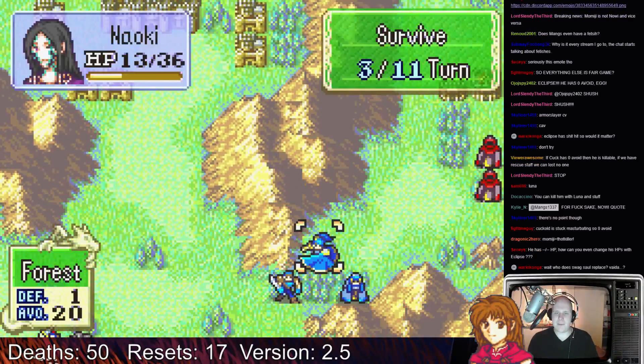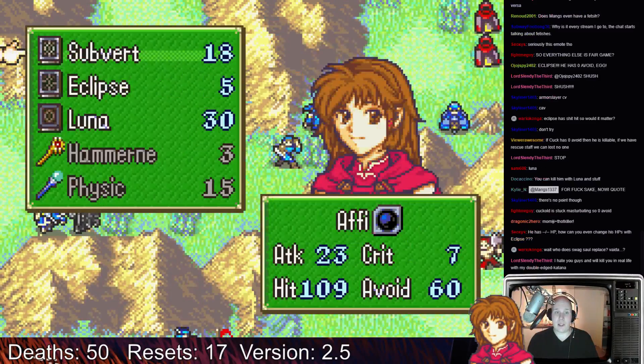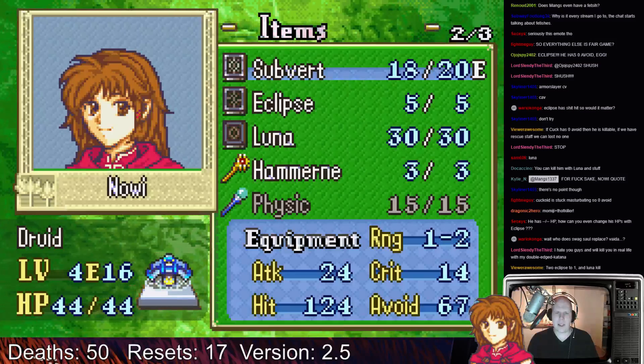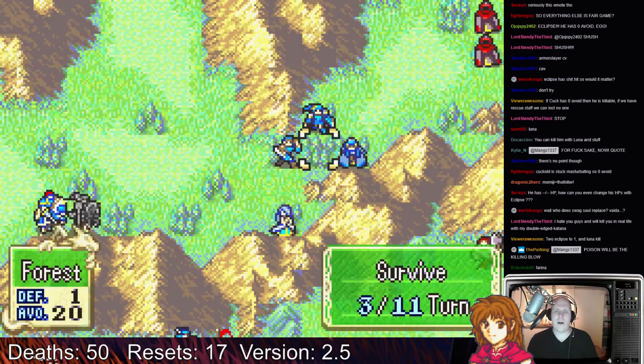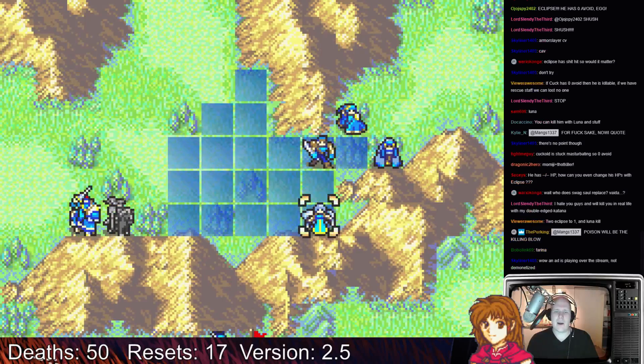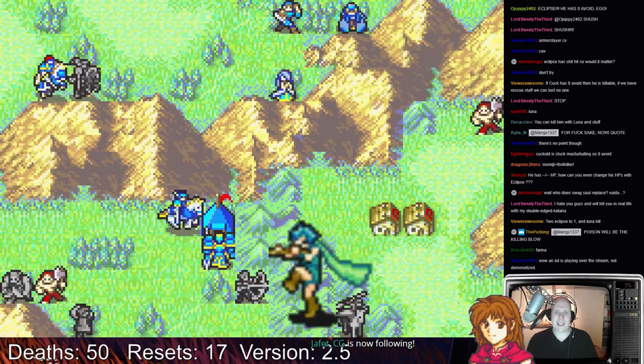Alright, there are two shamans. Not Eclipse. Wait — she can't use Physix. I guess I can heal with Momiji.